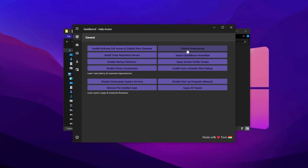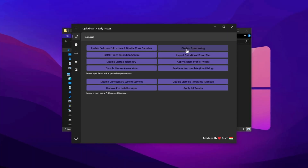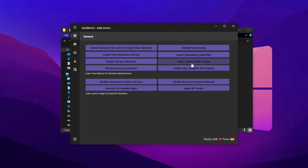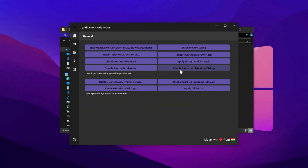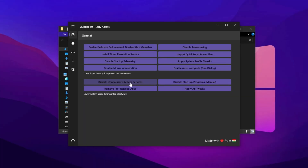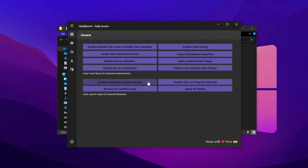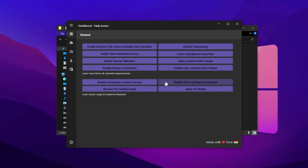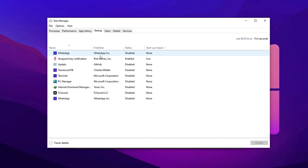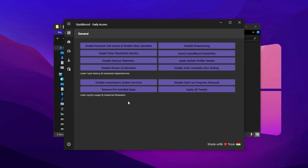If you're used to inconsistent flicks and tracking, disabling mouse acceleration is a game-changer. Next, disable Power Saving Mode to ensure your system always uses the highest performance profile. Then apply the System Profile Fix, which adjusts system behavior to favor stability and responsiveness during gaming. After that, enable Auto Complete — a small but helpful tweak for faster access to system settings. Continue by disabling unnecessary system services to reduce resource usage from background apps. This frees up CPU and RAM for CS2. Open Task Manager, head to the Startup tab, and disable any programs you don't need launching at boot.